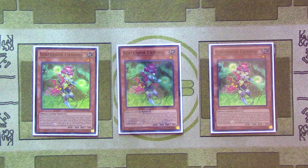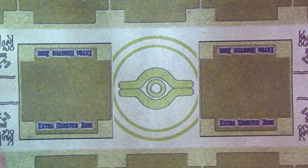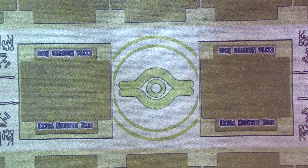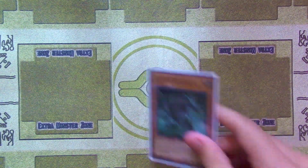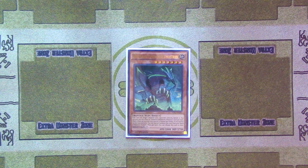This deck is pretty much a hand trap negation deck for the most part, and then it plays a beatdown strategy in between. You'll be utilizing cards like Fiendess and other hand traps to halt your opponent, and then use cards like Subterra Guru to beat your opponent down for tons of damage using Subterra Final Battle. It's really important to open Subterra Guru. Fiendess's other effect — being able to bring back a monster — is particularly useful mid to late game when you're grinding out your opponent.